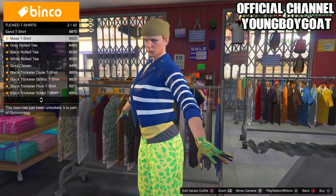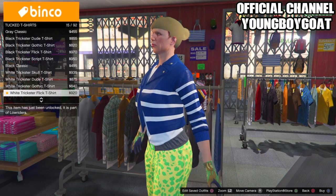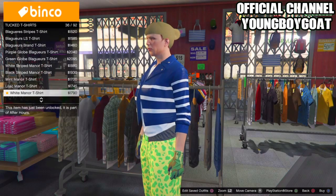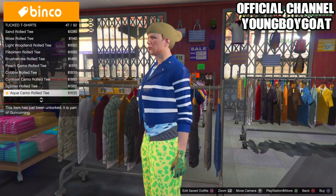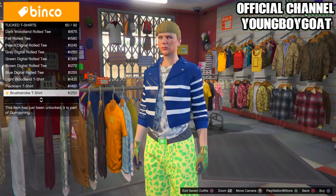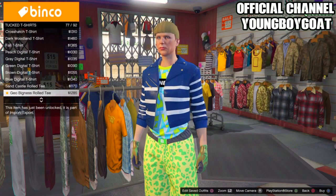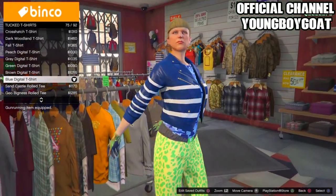Look for the blue digital t-shirt tucked. I don't know the exact number but I think it's around number 70-75. Keep scrolling until you find it. Once you find it, go ahead and buy the blue digital t-shirt tucked — it should be around number 75 or 92.